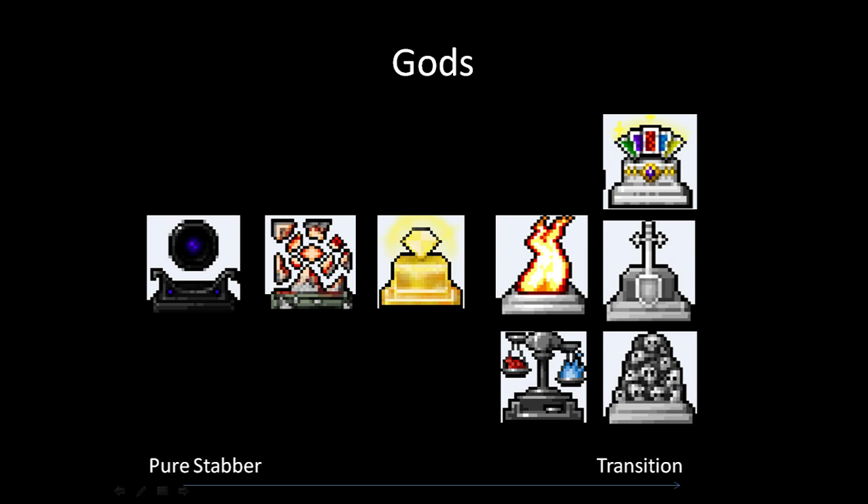On a sliding scale of gods: on the left you've got Dithmenos and Ashenzari, which make you a pure stabber. Dithmenos gives you insane stealth, shadow form, lets you ninja stuff. Ashenzari gives you information, vision, stats, and lets you transition as well — which is why I put him to the right of Dithmenos. He's just generally very good.